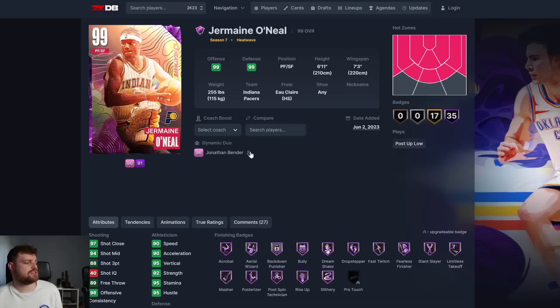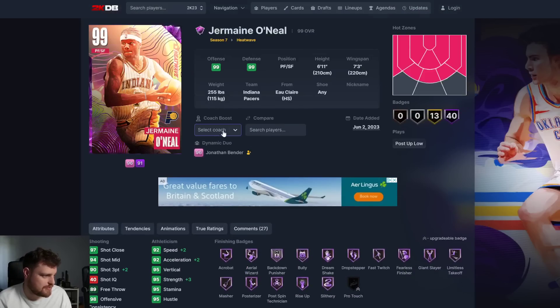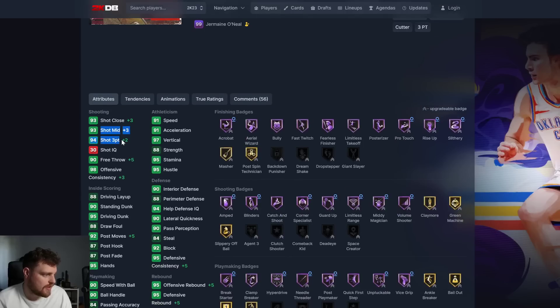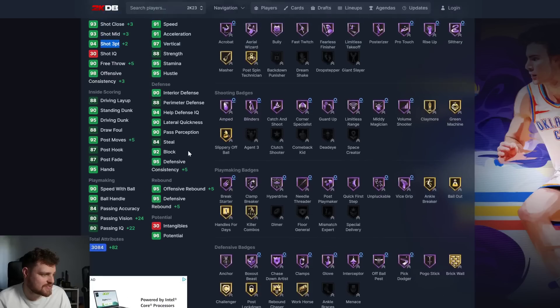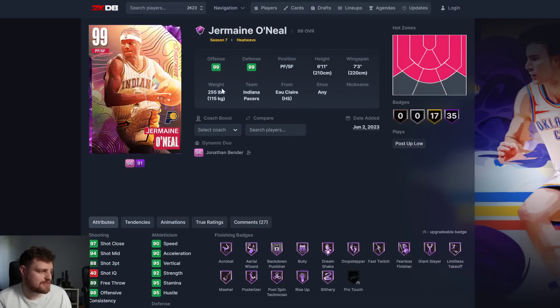Jermaine O'Neal and Jonathan Bender - Jermaine O'Neal doesn't get his release change but he's still going to be a good power forward beside Jonathan Bender. 94-3 ball, gets all the halves - that's from 11 to 35 halves. Top 5 small forward in this game if you want to use him with Jermaine O'Neal.